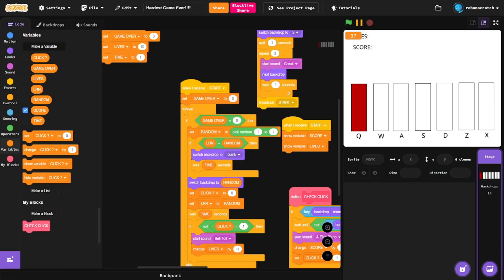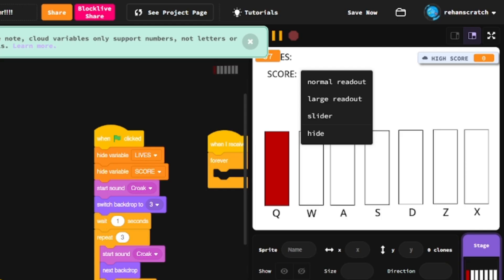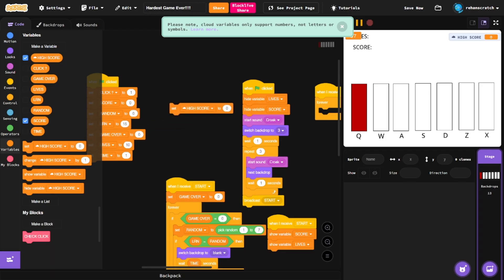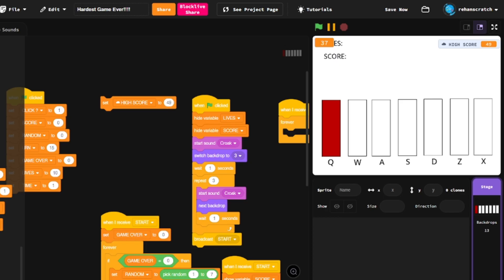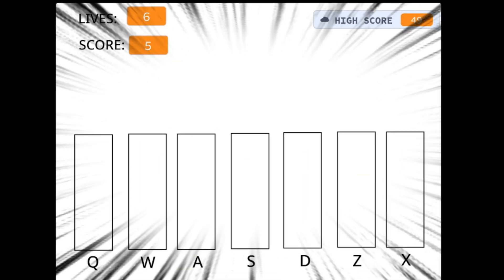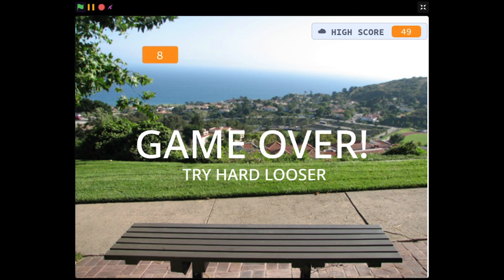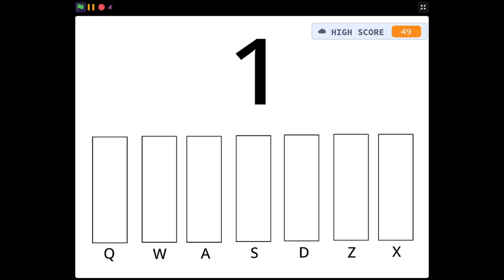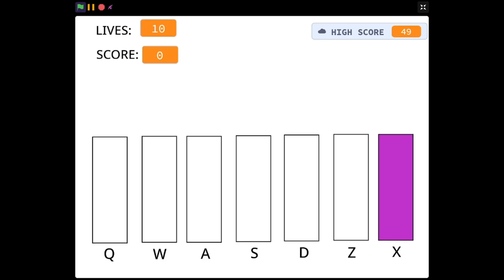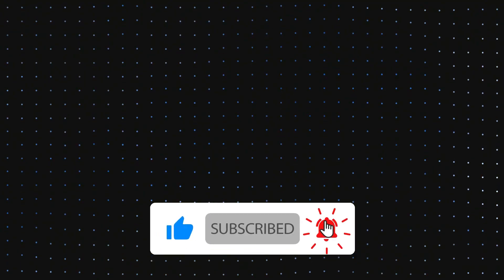Now it's time to make a global leaderboard. I set the high score right on here and set our high score currently to 49. So yeah, we did it — we made a whole game without using any sprite, just using the backdrop. Make sure to give this game a try and try to beat my high score — links are in the description below. If you liked this video, make sure to give it a like and consider subscribing for more videos like this.